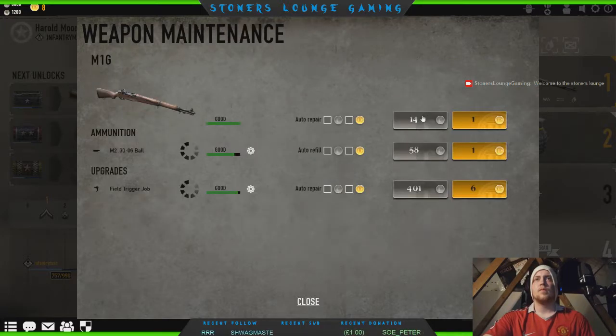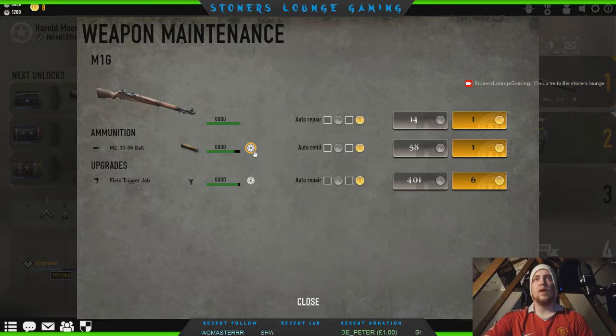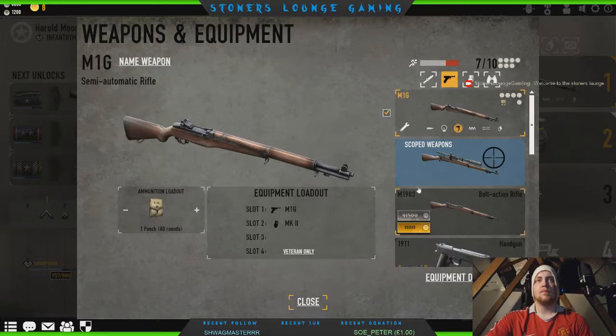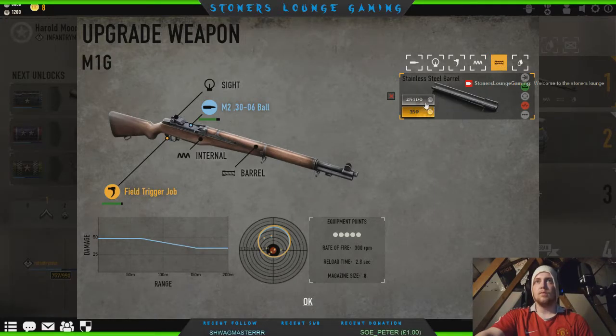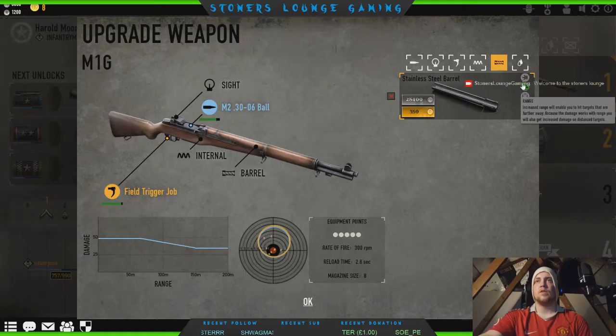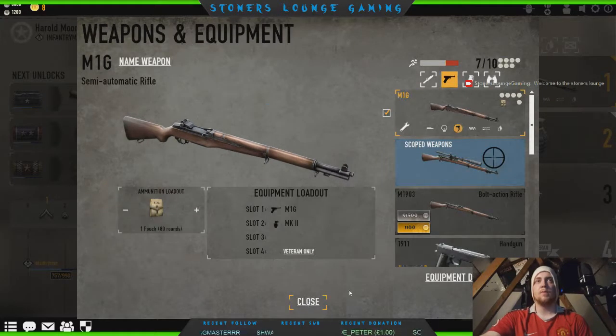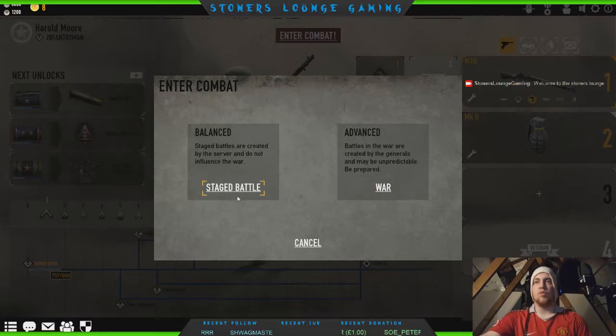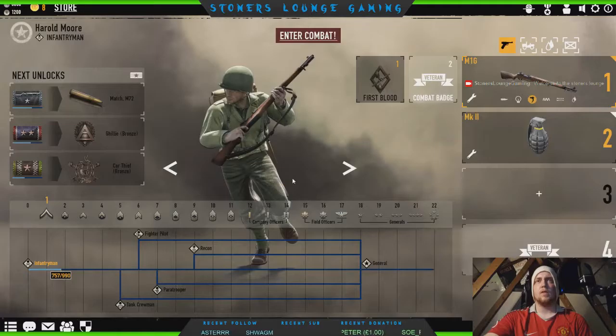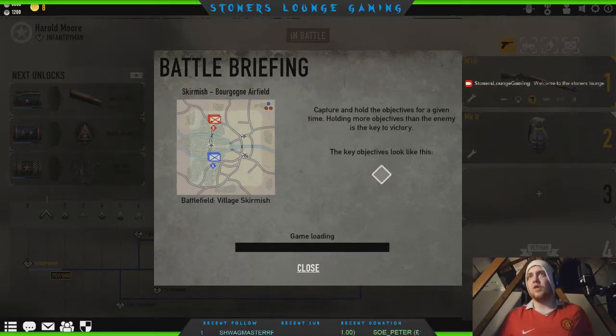This game is free on Steam — if you haven't already tried it, go and check it out. It's really good. It's kind of like a mix between Battlefield and Call of Duty, but in a World War 2 setting. Really enjoyable. Now how the hell do I do these upgrades? I unlocked a barrel or something. Gotta pay 28,000 silver and I only have 6. Stability down but range up — might be something worth looking at.